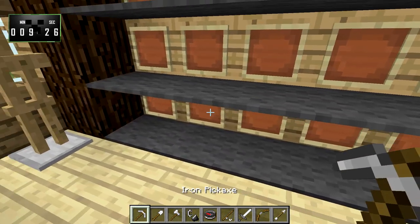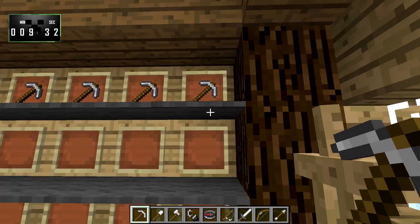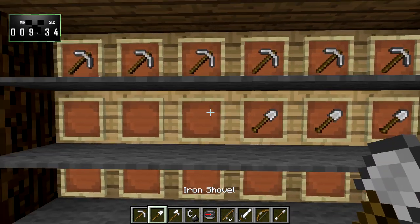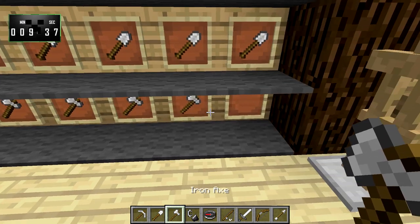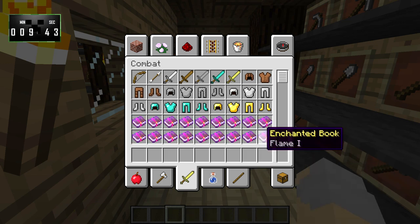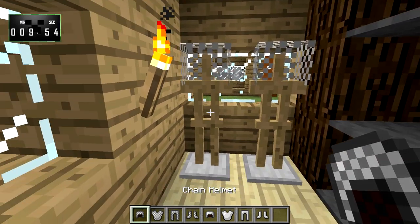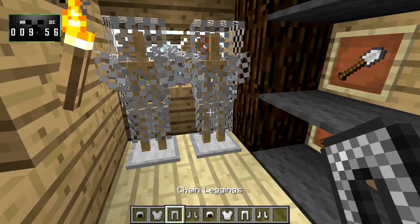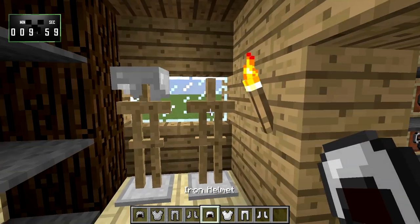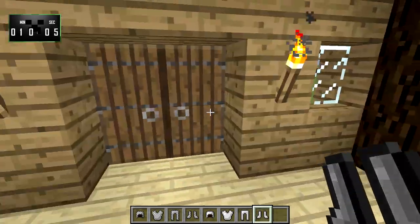We'll get those in. Now over here we'll put pickaxes up top, followed by shovels, and axes down here. Now we need some armor, so we'll grab some chain and then some iron. We'll do chain armor over here and iron armor over here. And I think that's pretty much it.